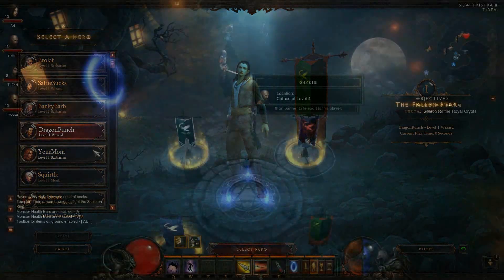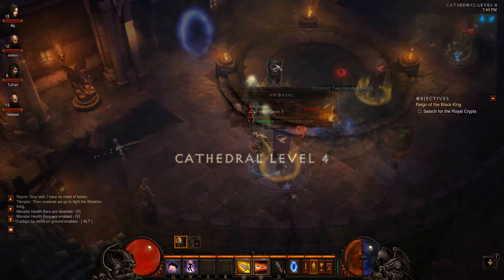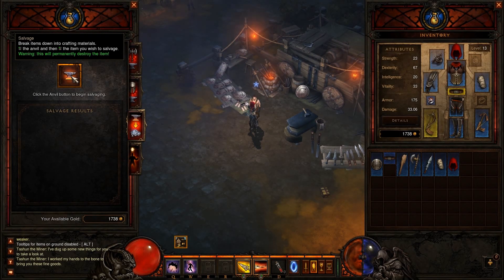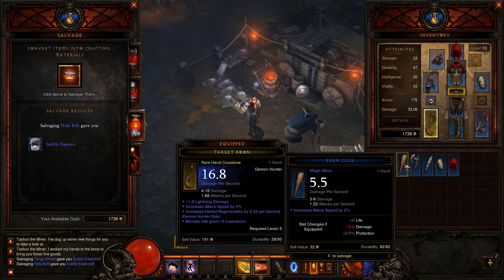While in town, you can fast travel to other players by clicking on their banner next to the waypoint. When you first start, don't sell the blue magical items — keep them for your blacksmith. Magic items can be salvaged later and are used to craft new, more powerful weapons and armor.